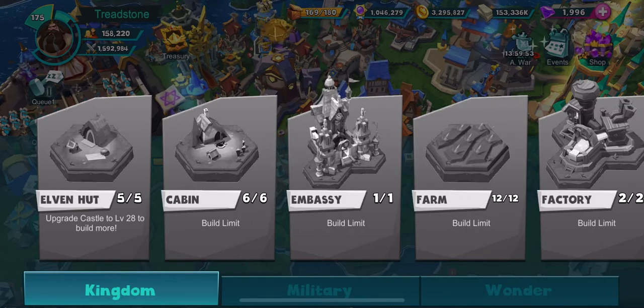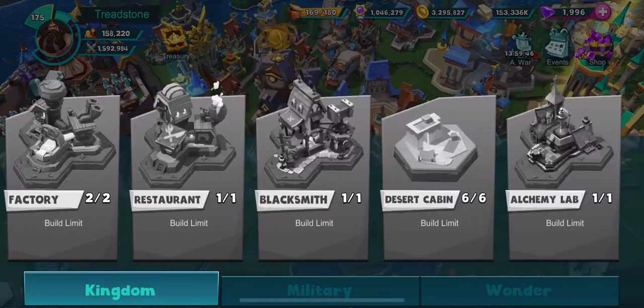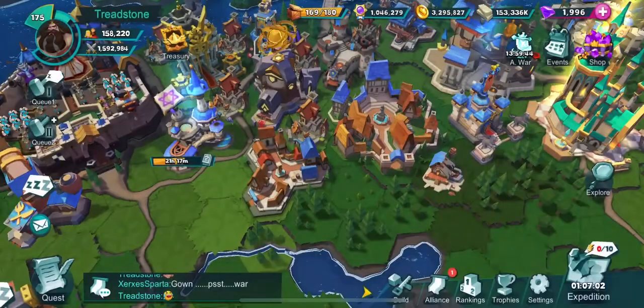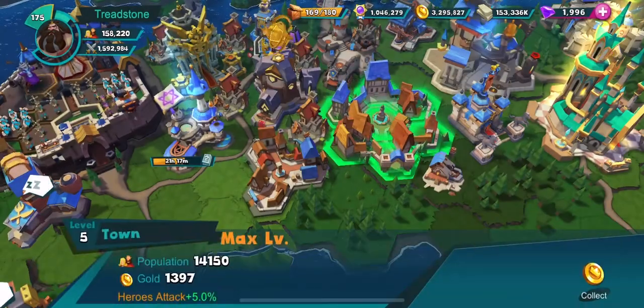So you should have six cabins, five elven huts, and six desert cabins. Then you can have one village, and then you can upgrade that to a town. You cannot expand a town any further.